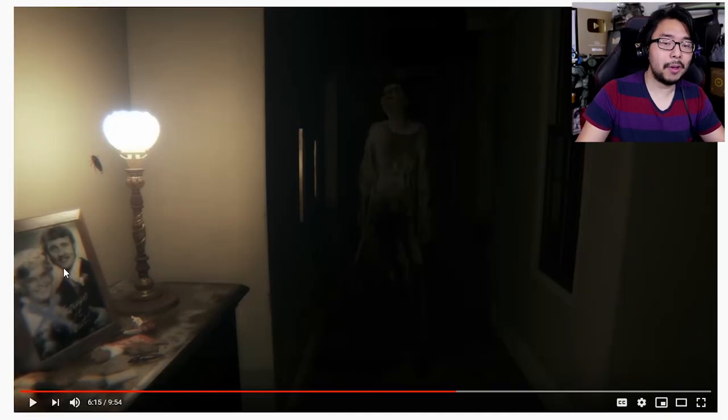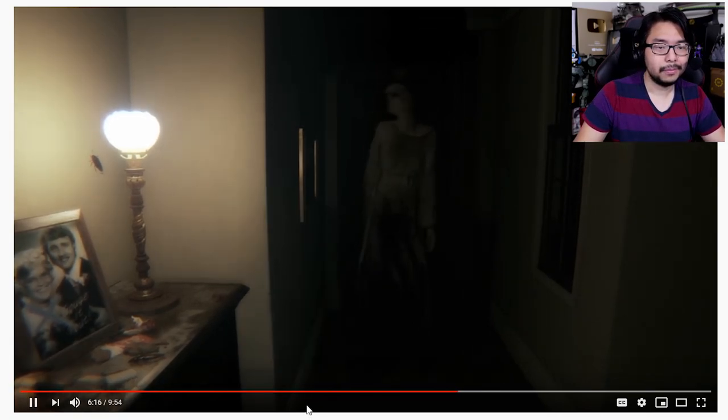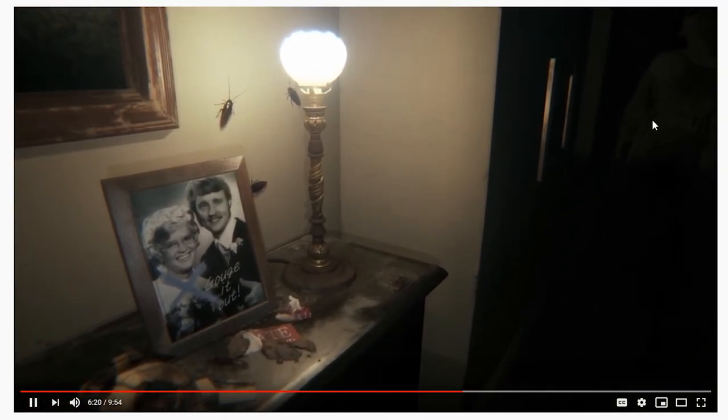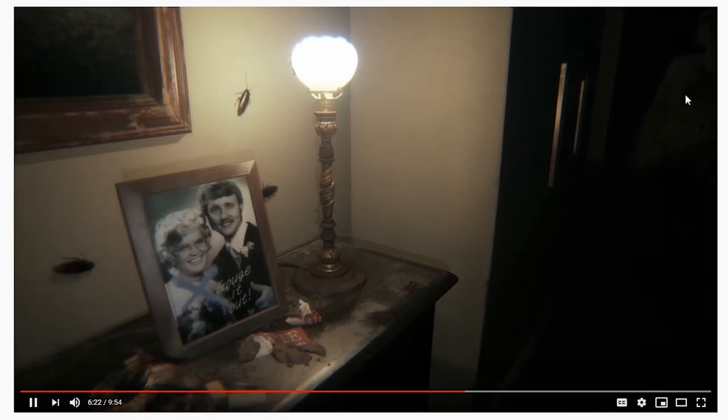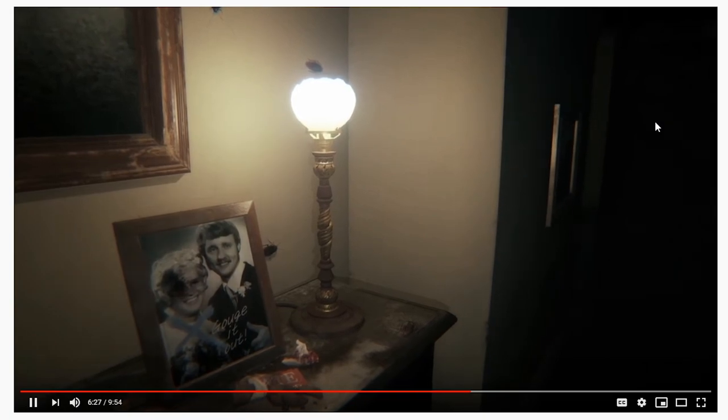Lance also details how when you gouge out the eye on a certain picture, Lisa disappears immediately. In the game, you notice that after you activate the picture frame, the shadow disappears. You can see when he activates this — and she's gone right there.